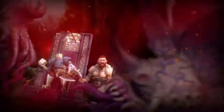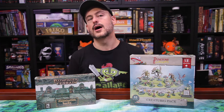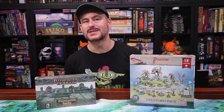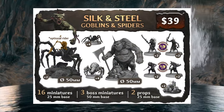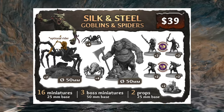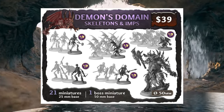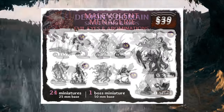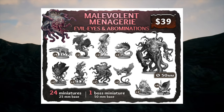We also need to fill those caves up with monsters. Add-on mini sets require some assembly and come unpainted. Some have base model monsters you can mix and match with different props and weapons to make them unique. The $39 Silk and Steel collection includes goblins and spiders with three boss monsters on large-sized bases — 16 minis total. The Demon's Domain of Skeletons and Imps has 21 medium minis and one large-sized boss, also $39. The Malevolent Menagerie of Evil Eyes and Abominations has 24 mediums and one large, also for $39.